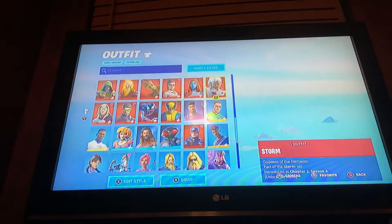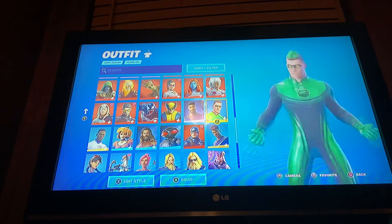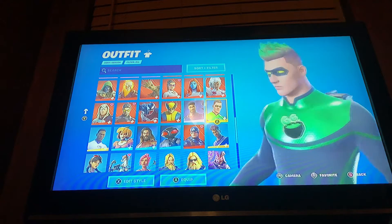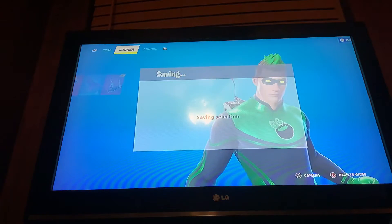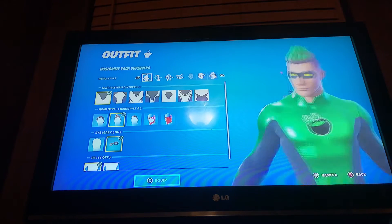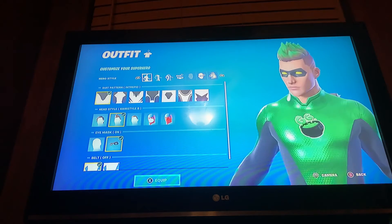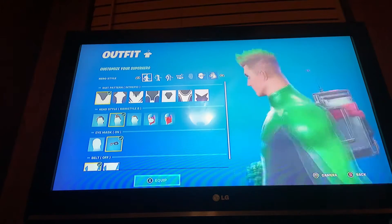I'm gonna show you guys how to make him in Fortnite. Recently I made a Green Goblin character in Fortnite, just made a video about him. Now we're gonna make the black Spider-Man, reason being they're from the same movie — Spider-Man 3. This is the Harry Osborn skin and we're gonna turn him into the black Spider-Man.